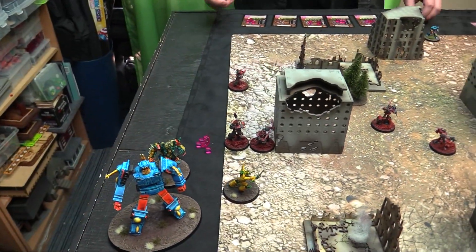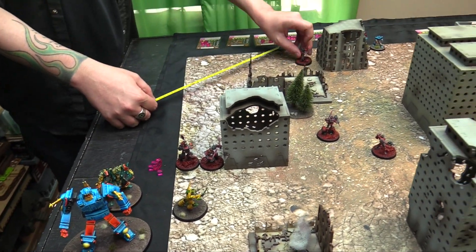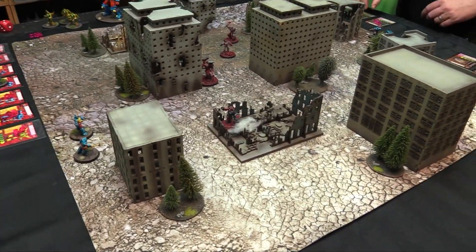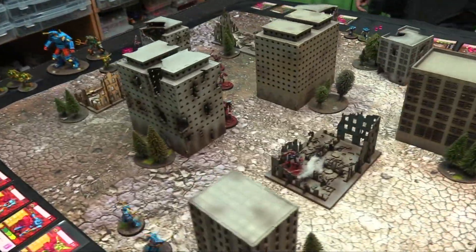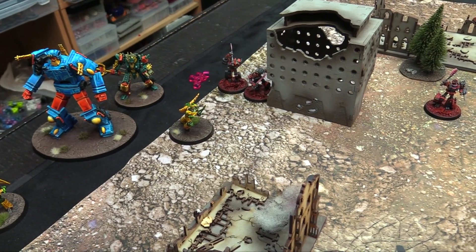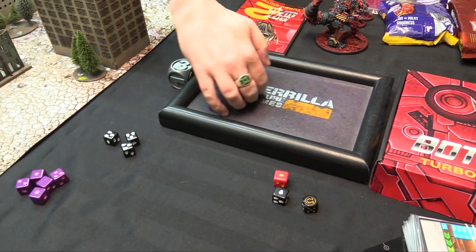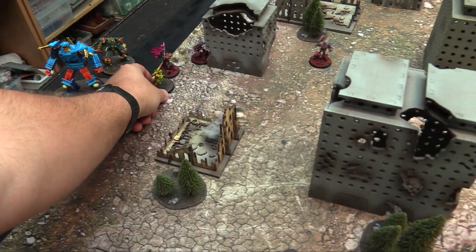Dust Up activates first at strategy rating one — just walks twice over toward me with his kill stick. Then it's between Hydro and Basher at strategy rating three. I go first. Basher moves up and buys a boosted attack. I boost my defense to four dice. Basher's charge results in six to nine total hits — six health exactly and Hydro is dead.